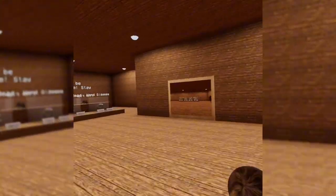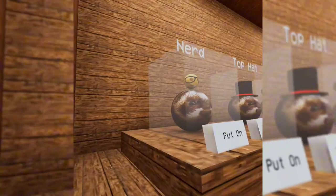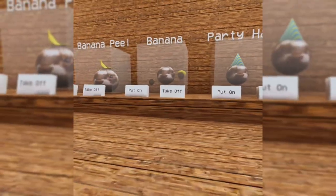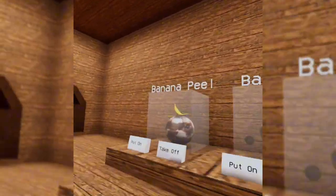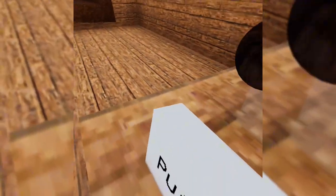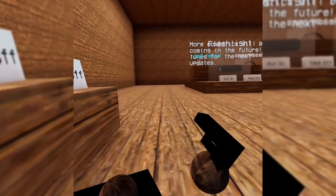Let's get to the next map — next map is the shop. We have a bunch of cosmetics, the music is fire here. We have 'nerd' that goes above your head. There's a bunch of things like party hat, banana, banana peel.